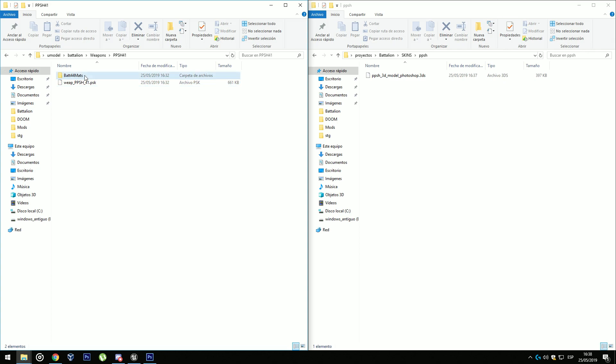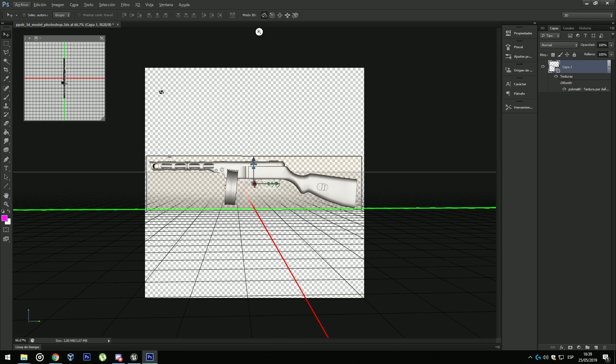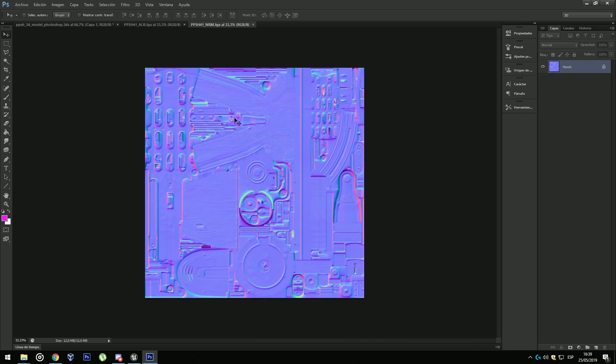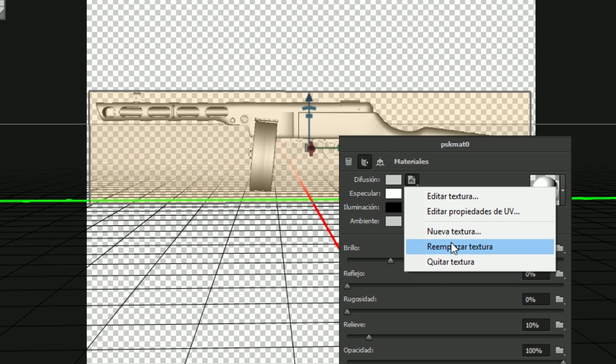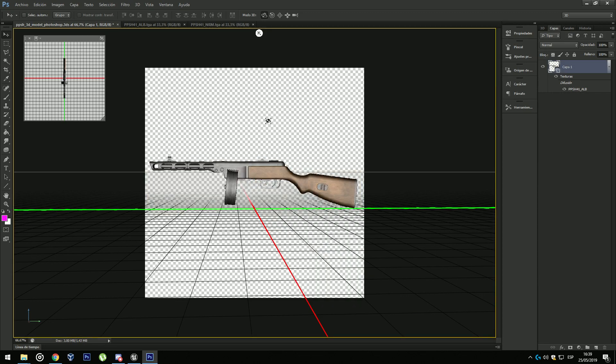Now I'm going to copy all the textures, which are those that end with .TGA — that means Targa. I'm going to copy the original texture and the normal map and copy them into my project folder. Now I'm going to open them. As you can see these are the texture and the normal map. Now right-click and Replace Texture and select the texture, so now we have the PPSh as we will see in the game.